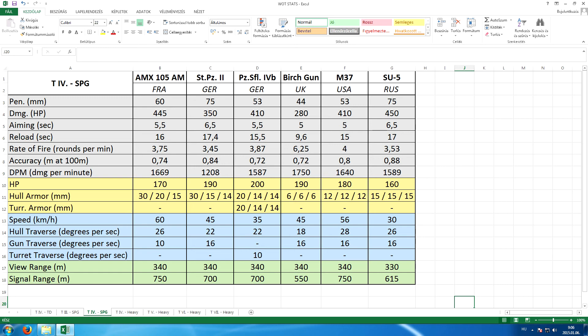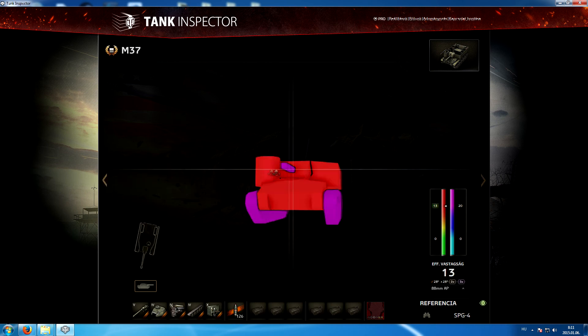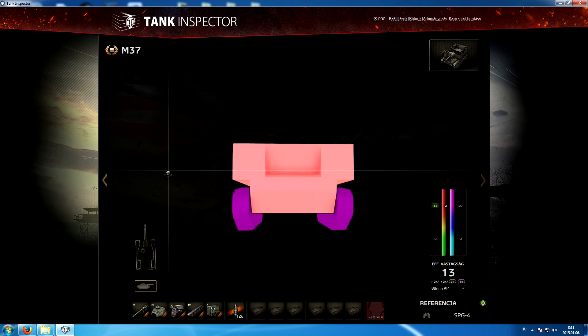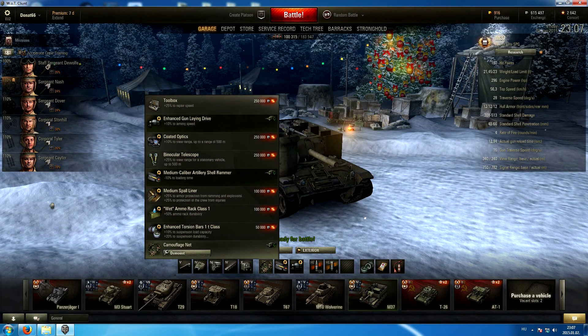The gun traverse on the other hand is plain average at 16 degrees per second. Getting to protection, we will have a quick look at the weak spots in tanking spectre again, which reveals that this SPG is one giant weak spot. We have 12 to 13 millimeters of protection all around — this thing is literally a paper box. Pretty much what you expect from low-tier SPGs. No amount of angling is going to help you here. If someone gets too close, just shotgun them or it's bye-bye. Those 180 hit points won't last too long. Regarding equipment, I went with the usual gun rammer, gun laying drive and camo net combo, as vents are not available for this machine either.